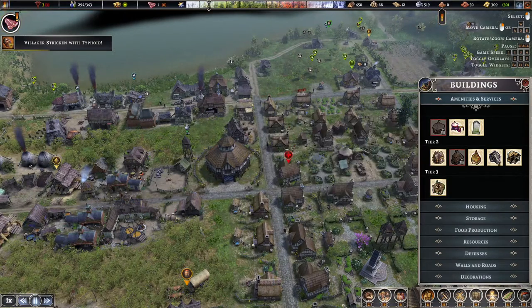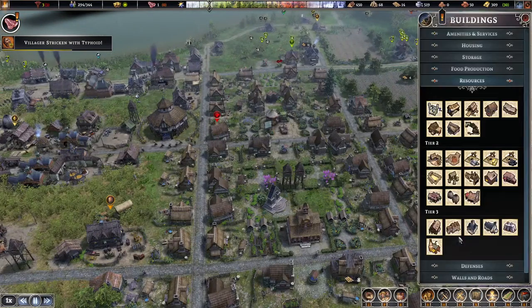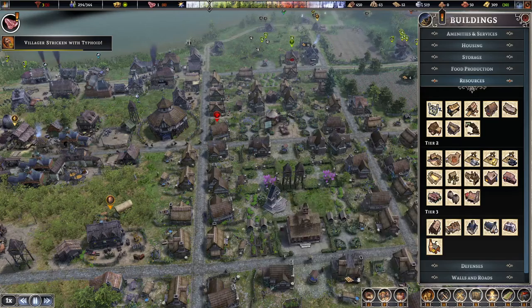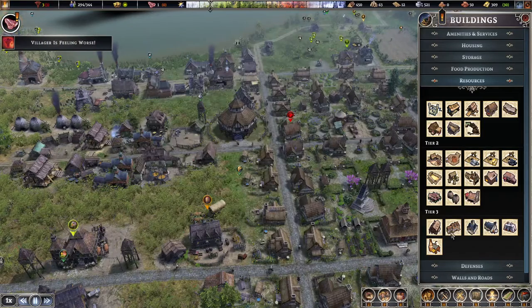Alright, when you go to tier 2, you can actually unlock the pub, which is a little silly because in tier 3, this is when you actually get the brewery. So once you level up to tier 3, your town center, you'll get the brewery.